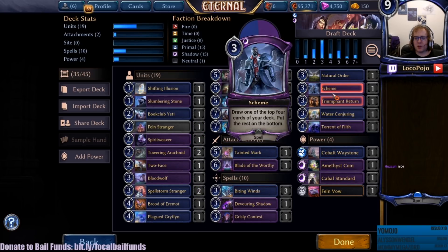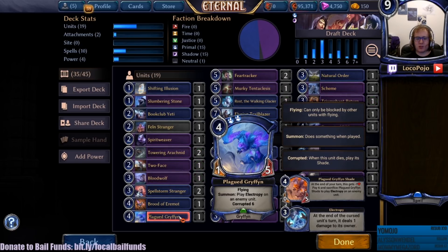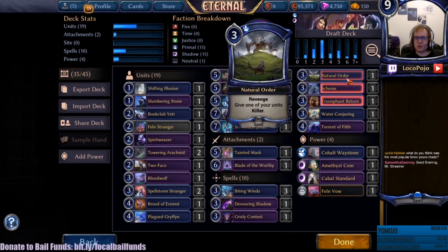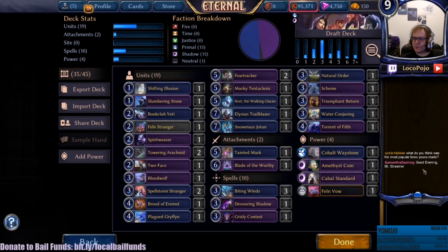We have a lot of other spells to go with. Four of these cards are power, which means we're pretty close to being done. We have good twos. Our three slot is a little heavy, but it's just on spells. We have a ton of Biting Winds. What do I think was the most popular brew I've ever made? I don't know - Crown Roaches is one of the more popular decks that I popularized, but it's not necessarily mine.